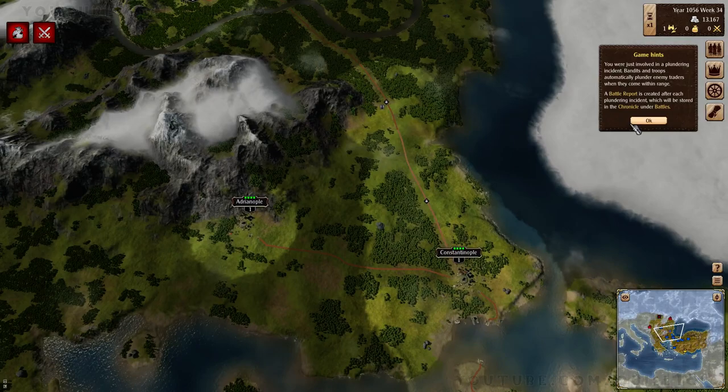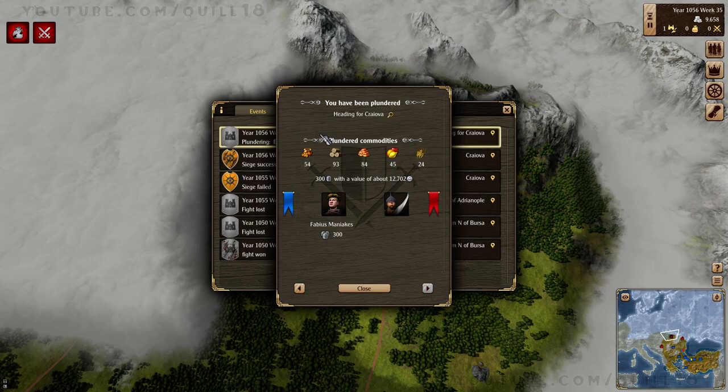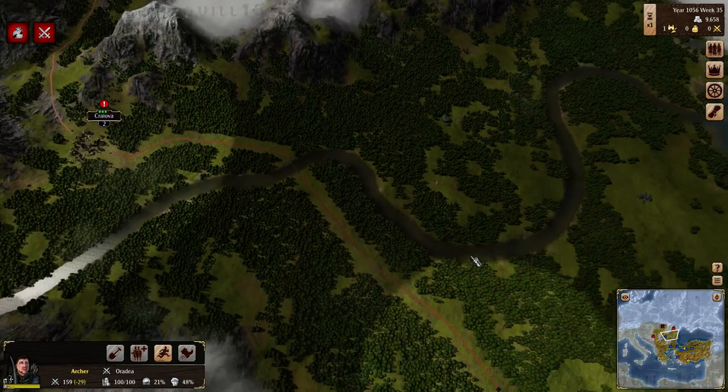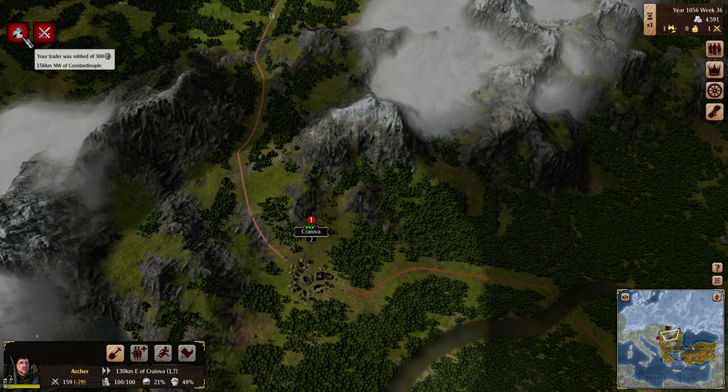Plundering instance - bandits and troops automatically plunder enemy traders when they come in range. Battle report. Chronicles. Fights. Plunder - you've been plundered! That's not good. That's a long road and there could easily be some enemy troops around here. We have a lot of traders going here - the scouts! We'll put some troops in the middle.